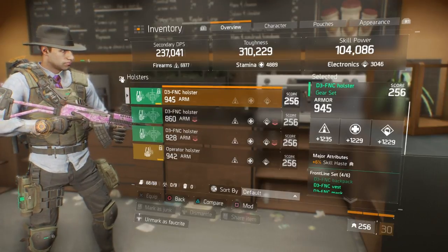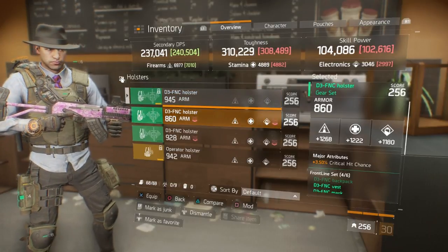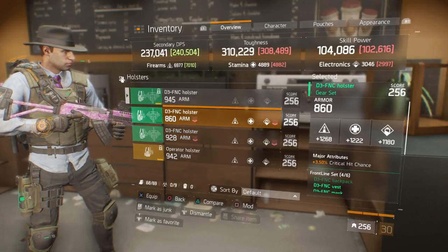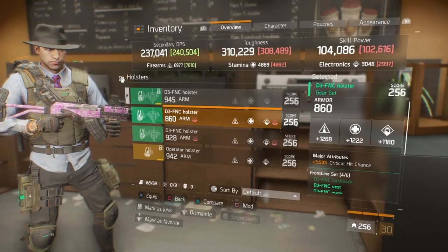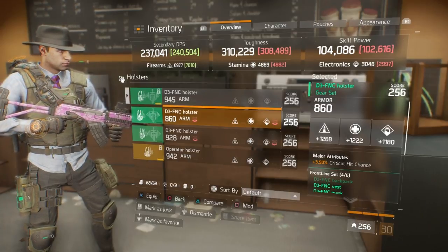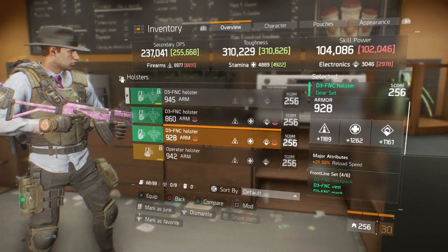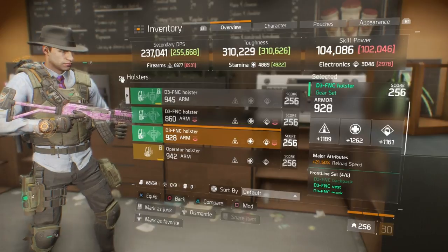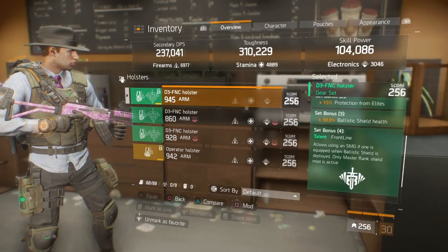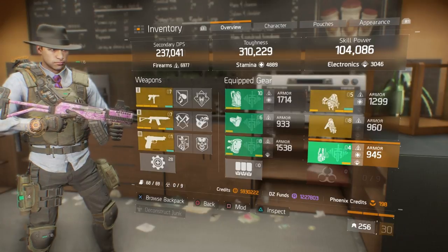The holster has stats of 1235 and 1229 across the board — I wish it was at least 1250 or higher. I don't have many decent holster options; some have high firearms but very low electronics, or good stamina but trash on firearms. That's why I went with these. The mod slot has 7% ballistic shield health.